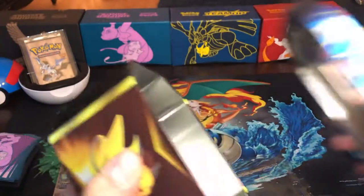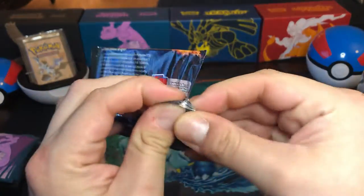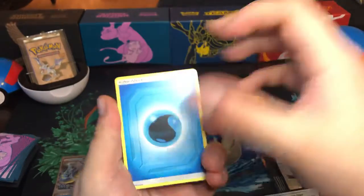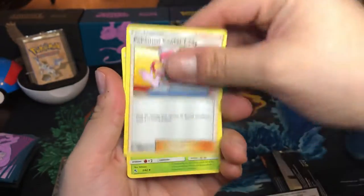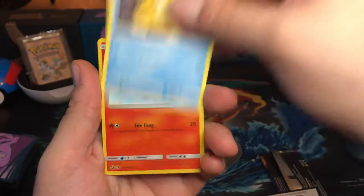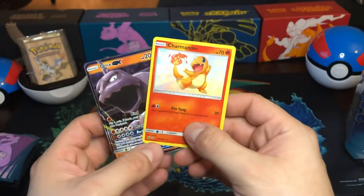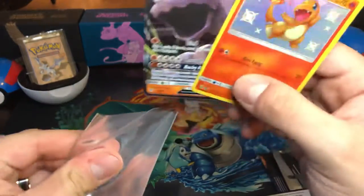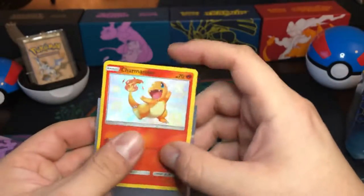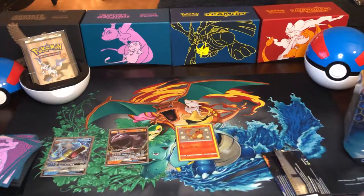In my first series of the Hidden Fates tins, I noticed they had multiples of the same. Let's see what we got going on in the first pack. We have a Water Energy, a Jinx, Pokemon Center Lady, Metapod, Clefairy, Jigglypuff, a Caterpie, Parasect, Psyduck — a Shiny Charmander! Yeah, that's very cool! And an Onyx GX. Very nice. I'm loving this already. I do have a Shiny Charmander and an Onyx GX already, but what's nice is having two of them. We have the shinies, the GXs, and the promos. Gyarados is showing up to the party!